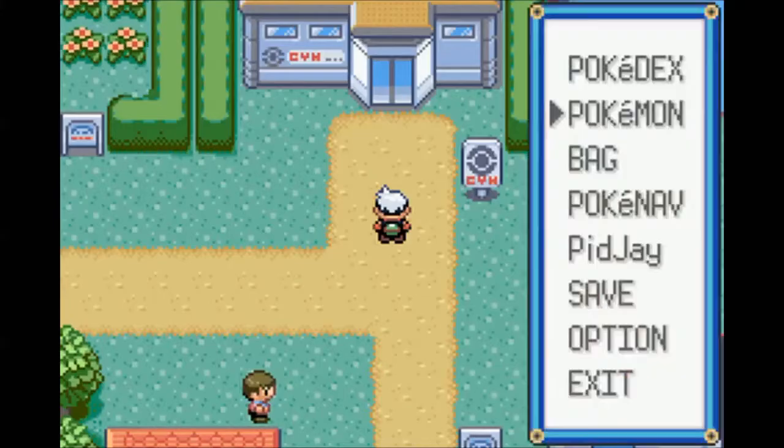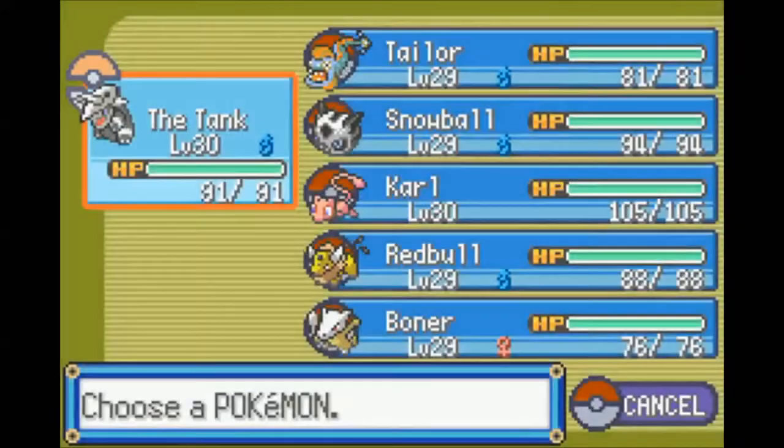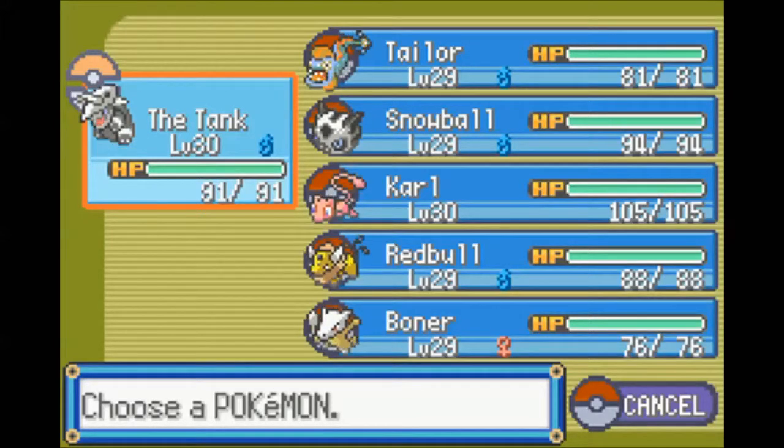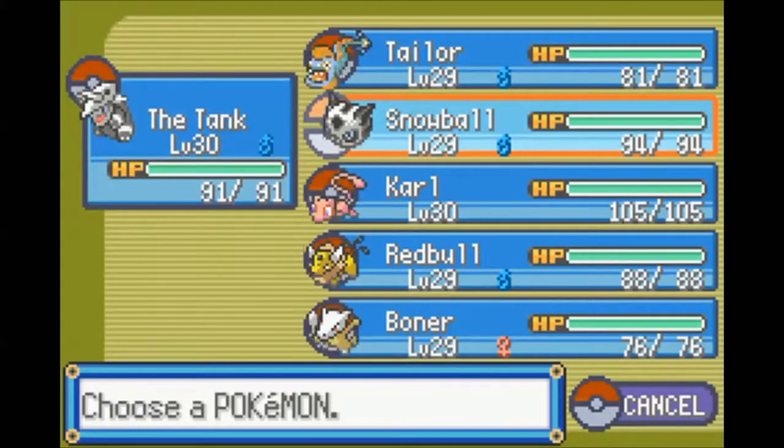Hey guys, welcome back. Still kind of sad because last time - at the end of the last episode - we did get our fourth gym badge, but we lost our starter Guard of War in the process. So I replaced him with Snowball, and I trained everybody up a couple levels in the desert.